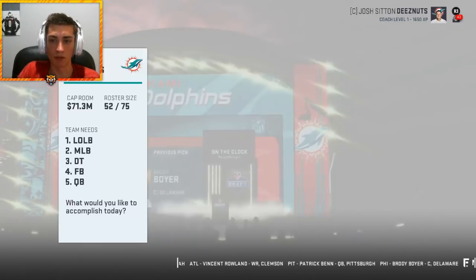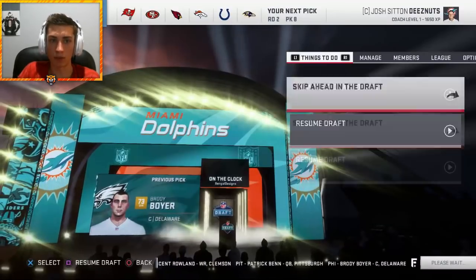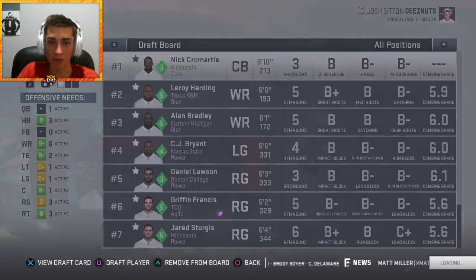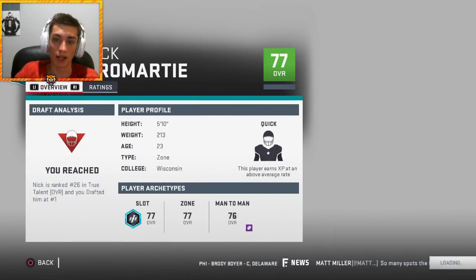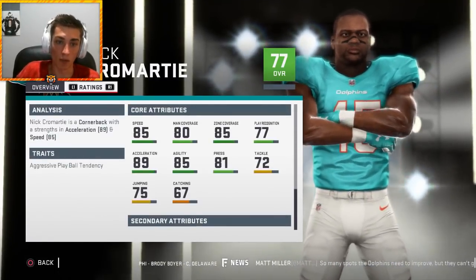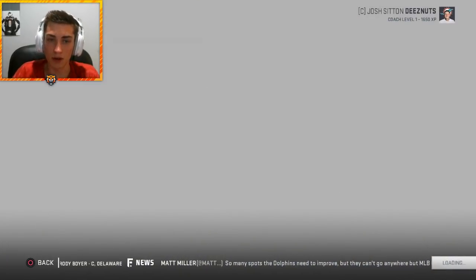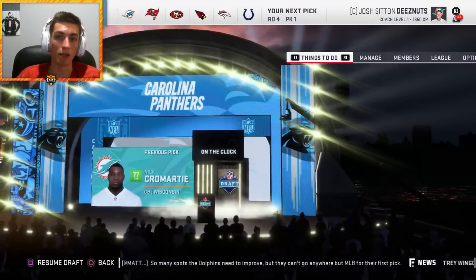I'm trading a second and third for Andrew Norwell from the Jacksonville Jaguars to improve the offensive line. In the second round I'm taking Nick Cromartie — I don't want him to slip. No combine but great top three skills. He's a 77 overall with quick development, ranked 26th in the class: 85 speed, 80 man, 85 zone, 81 press. Technically sound — a good nickel corner and Xavier Howard replacement.